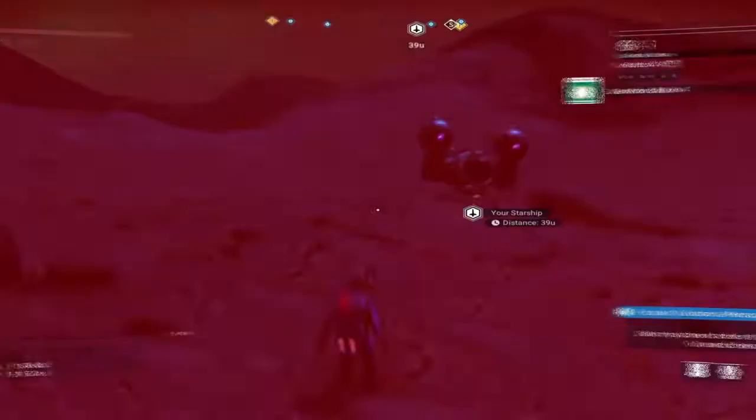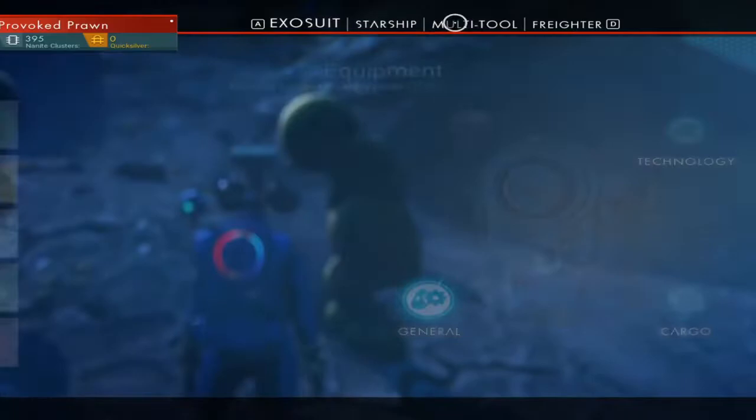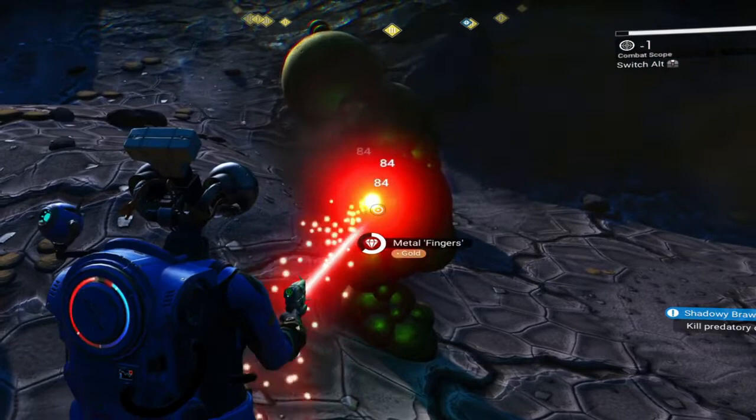Sentinels themselves aren't too intelligent and they will see you and come after you, but you can basically jetpack your way out of the way and run away with quite a bit of ease. As I showed in one of my previous tips videos, you can also jump back in your spacecraft and zap off into the distance. All you need is about 30 seconds of flying around on the planet's surface before they get bored and give up, then you can land again and repeat the process.